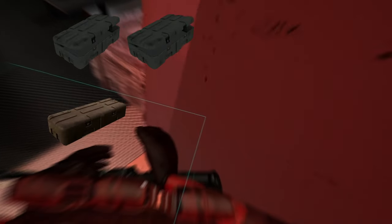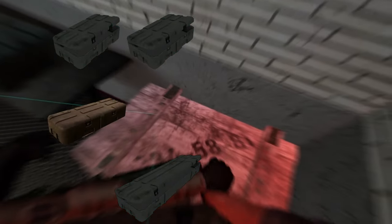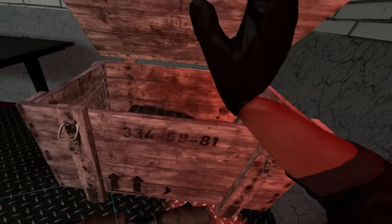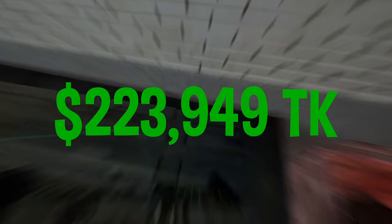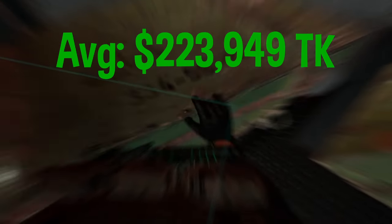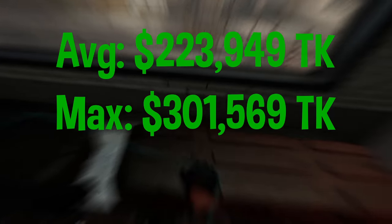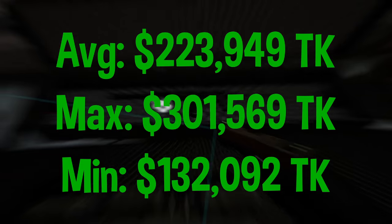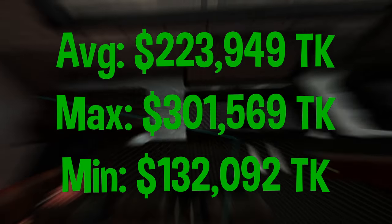The island loot room has two small cases, a medium case, two large cases, an equipment crate, an armor crate, and a large armor crate. The average value of the island keycard room is 223,949 karunas, with 301,569 karunas being the maximum and 132,092 karunas being the minimum.